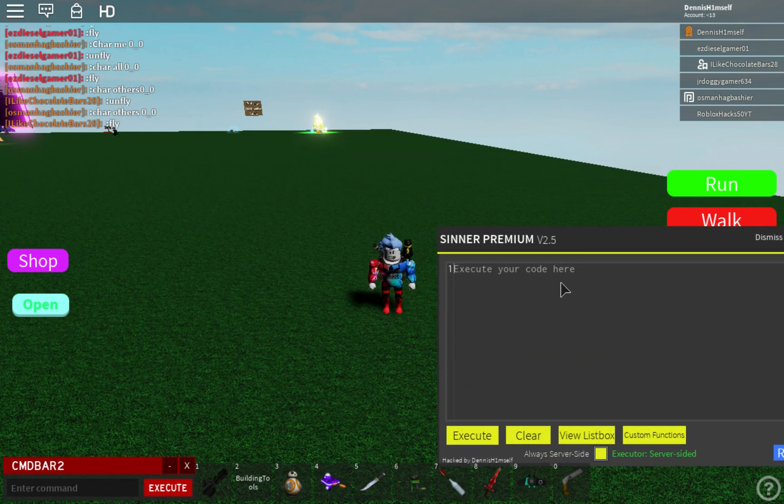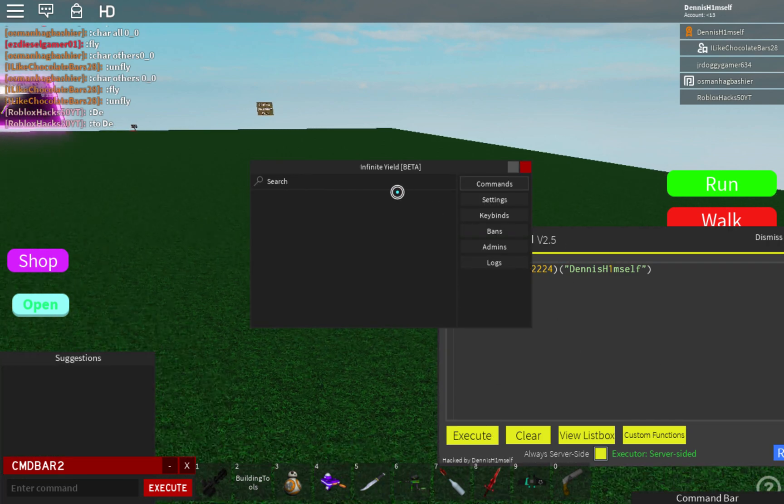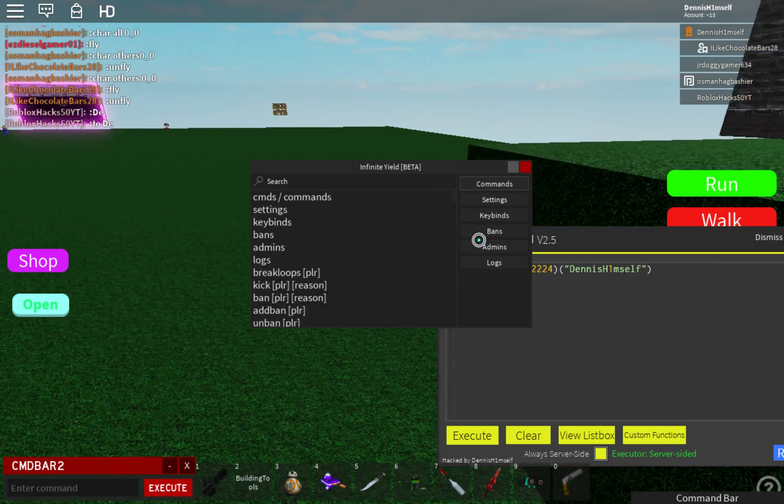Today I'm gonna be teaching you how to get a script. What you want to do is 'require' — I'm not exactly sure how the script is pronounced so I'm not gonna say it — but the script is require, then that ID (I'm gonna put it in the description), two parentheses after it, and then just put your name in it. Make sure it's your exact name, case-sensitive. So I'm gonna execute it really quick.